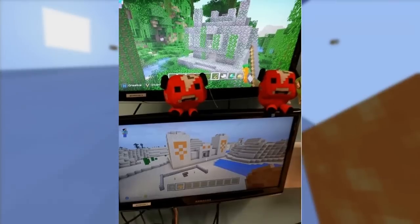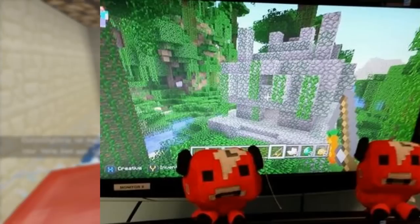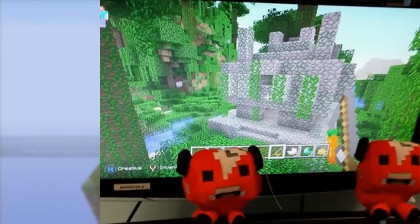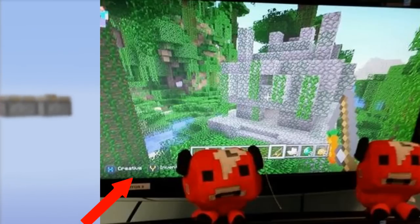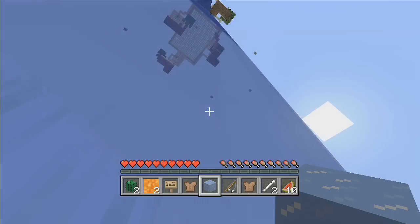If you take a look to the left, you can see the water texture, and it looks a little different from the normal Minecraft default texture — it's a light blue. They're probably hinting at a texture pack, because that's not the normal texture. Even the X and Y buttons on the controller don't look like normal textures, so there's probably a texture pack coming with TU14.